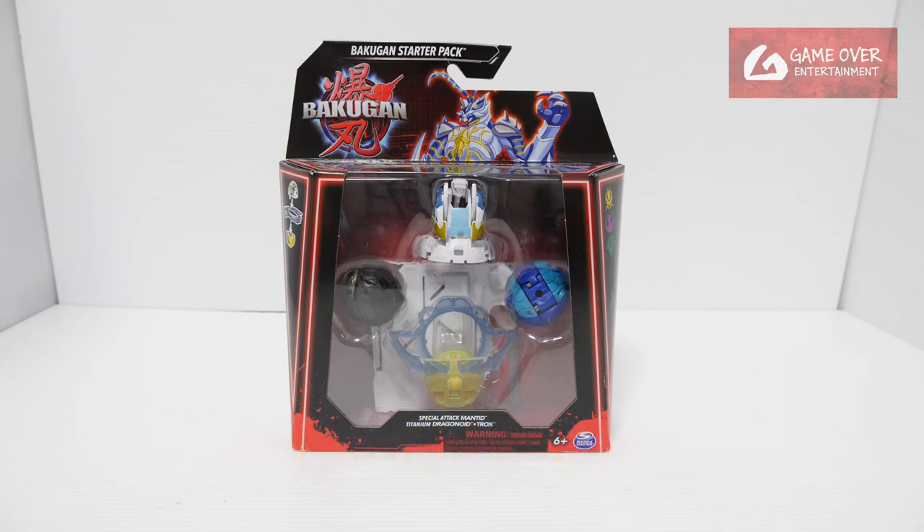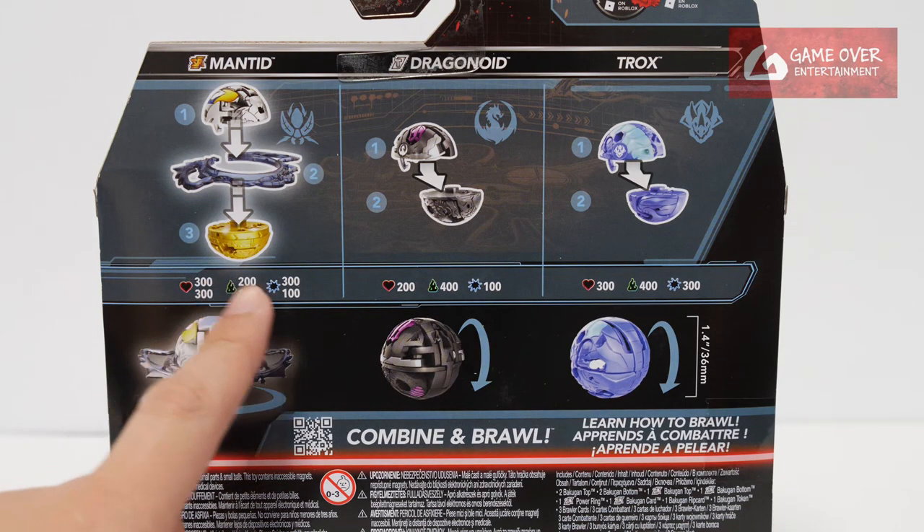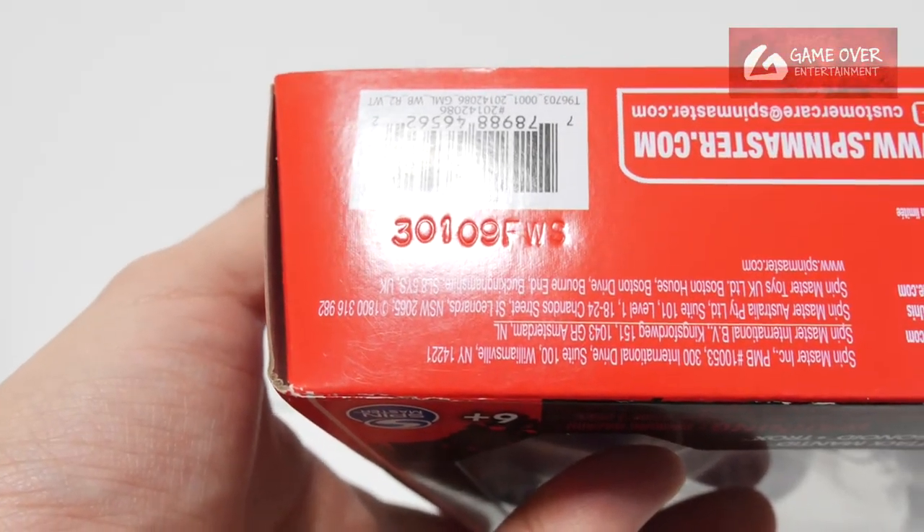Have a look at the front, have a look at the back. What's included is Special Attack Mented, Titanium Dragonoid, and Trox. You can take a look at the stats here. Have a look at the barcode in case you're interested. The date is 9th of January 2023.